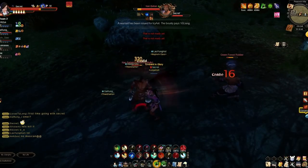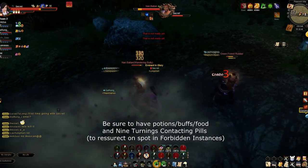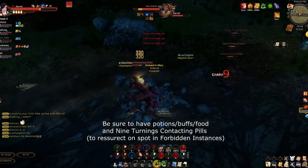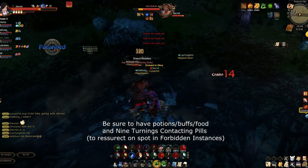Make sure everyone has potions, food, buffs — whatever it takes to be as effective as possible. They're not that expensive, and you can probably find herbalists and cooks in your raid to give out food for people.